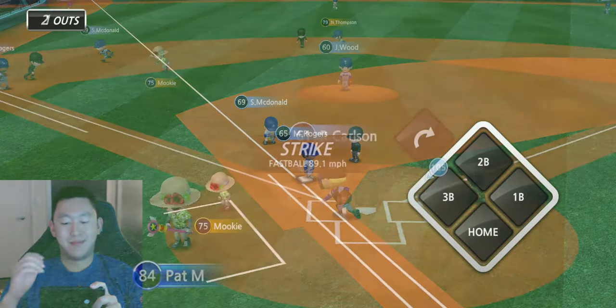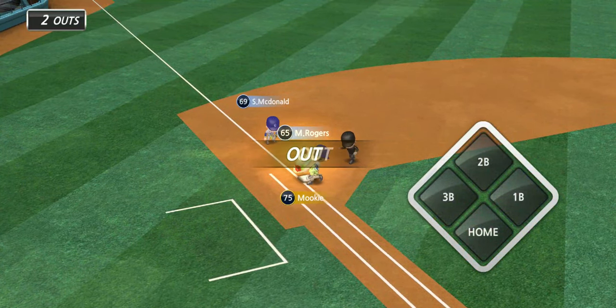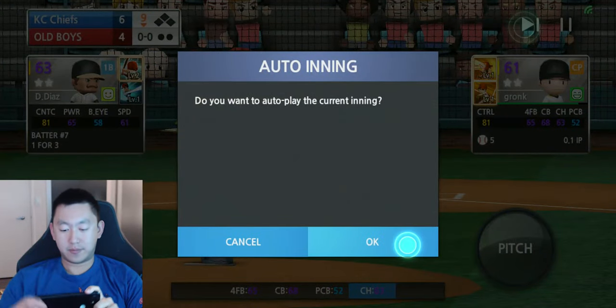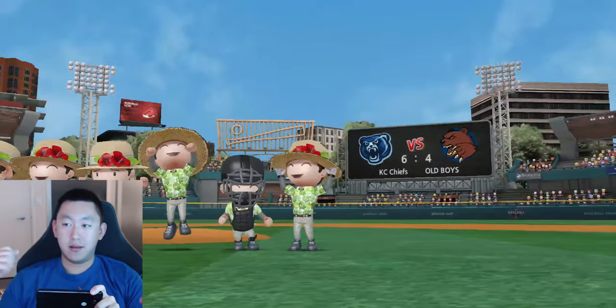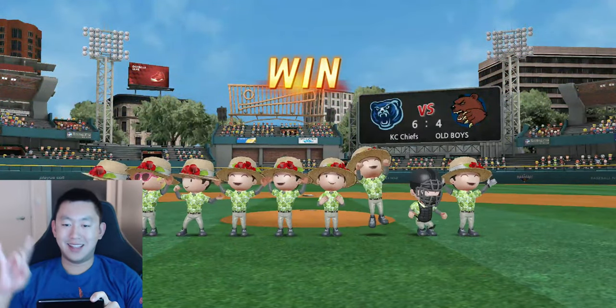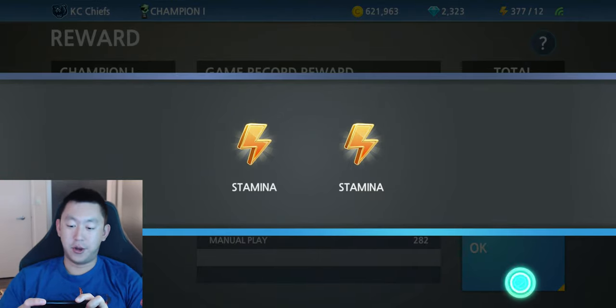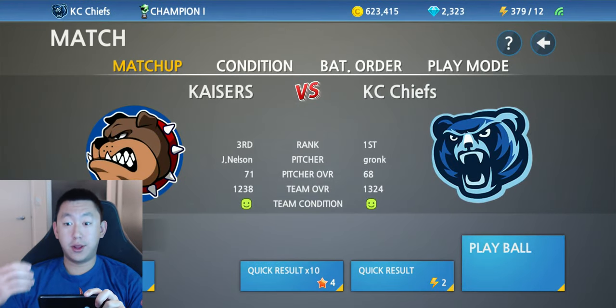Out by a mile. So third base is still a stretch — I don't know if I would be confident in sending him over to third. To recap: two out of three attempts. First time — first, second, third — not a problem, easy. Second go at it — second base was a little closer but still safe; out at third by a little bit. Third attempt — he was out by a lot. So one out of three on stealing third.